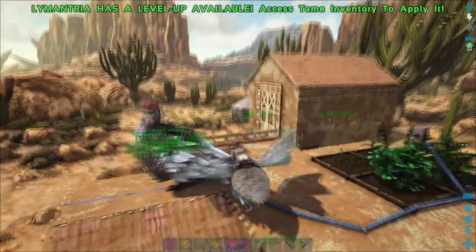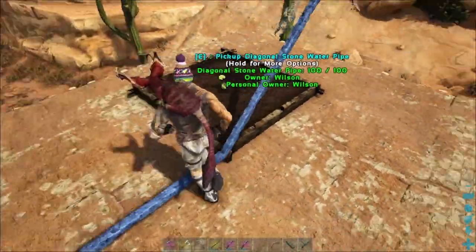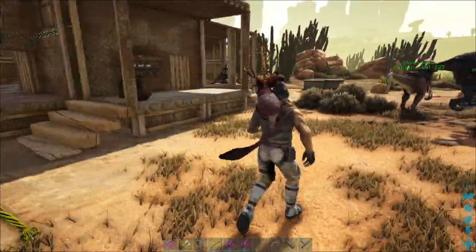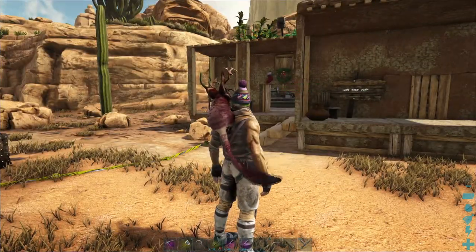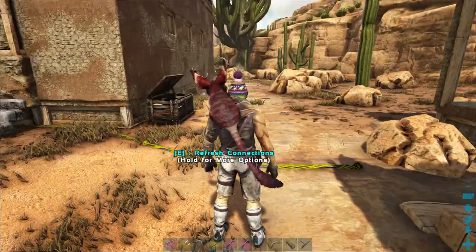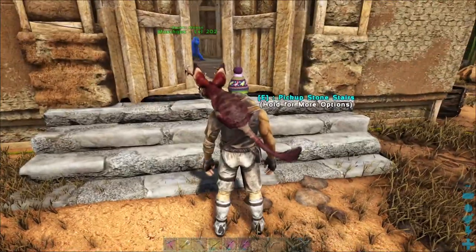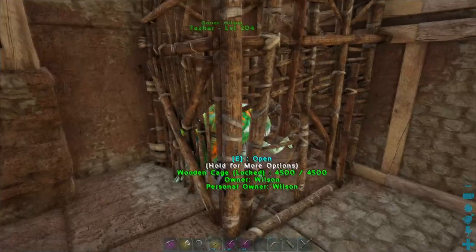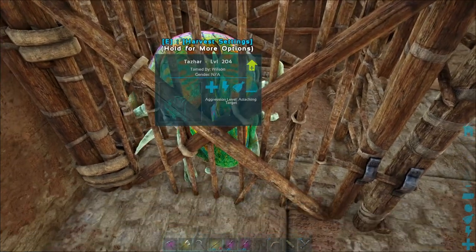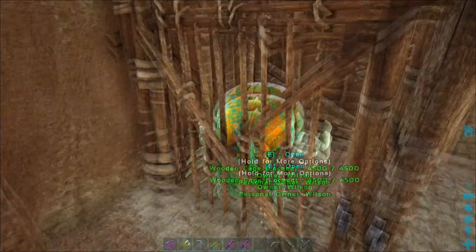Now I've got unlimited water and I've started growing some crops. I've got the four basic fruit crops and I planted a narcoberry, which is now a seedling, so I can start getting some of the higher kibbles crafted. With the vegetables you can also craft bug repellent. I also went and got a high-level dung beetle, which I tamed and named after the worst person I've ever met — Tazar. So enjoy eating poop.